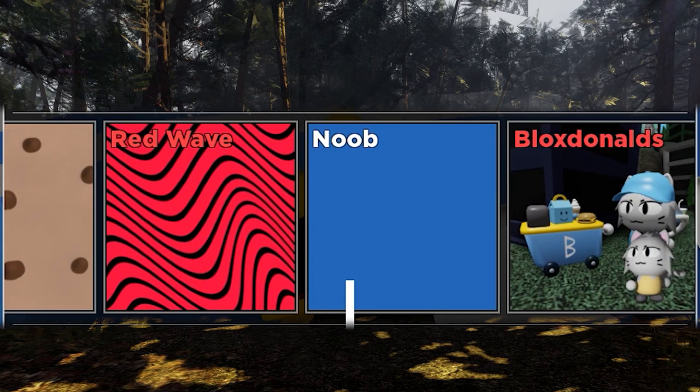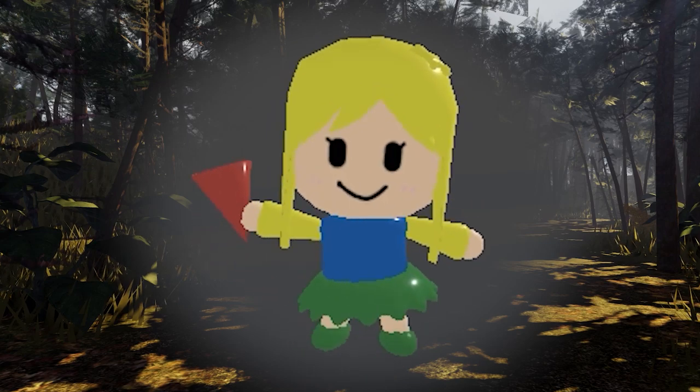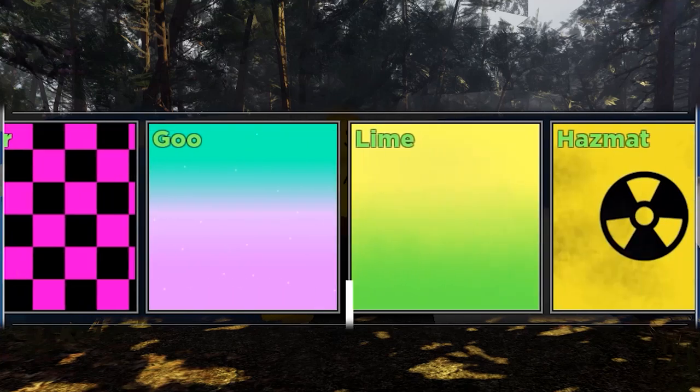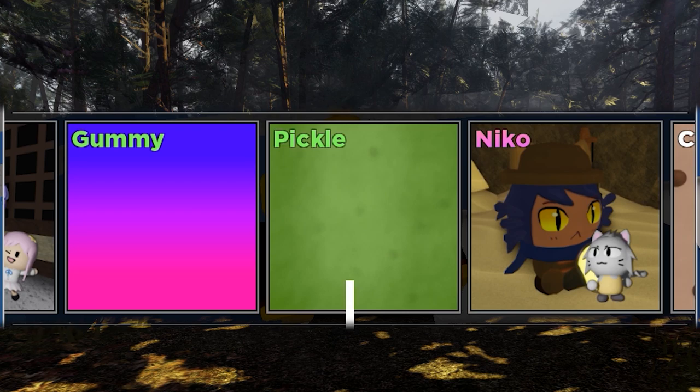We got Noob, and the Blox Donald skin right next to it — arrgh, that is a shame. Noob is actually pretty funny. I feel like it is one of the better common skins we can own. Oh man, that was close — I saw Blue Maid and then Niko, and we got Pickle. Arrgh, that sucks. So close, yet so far.